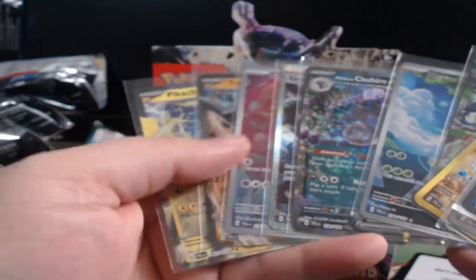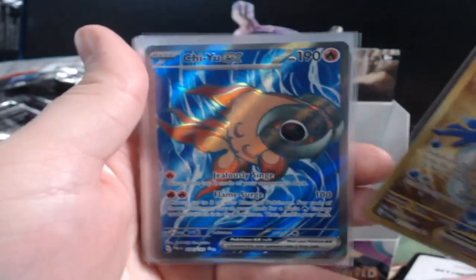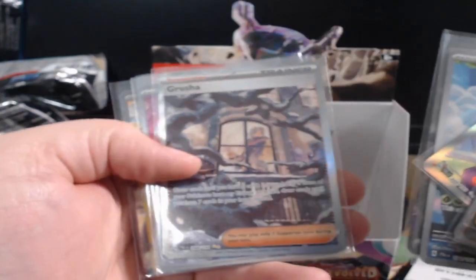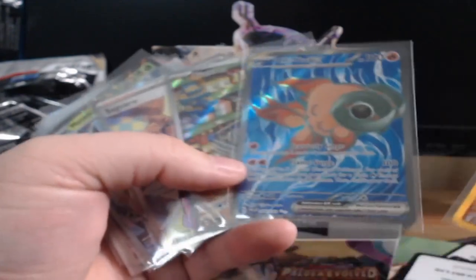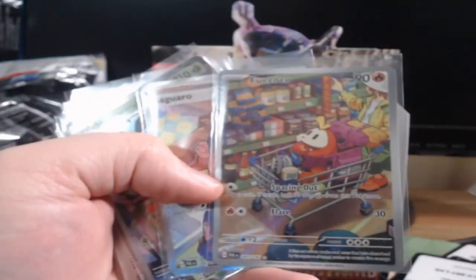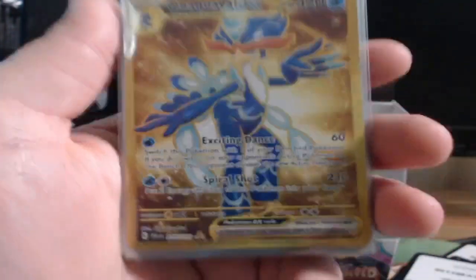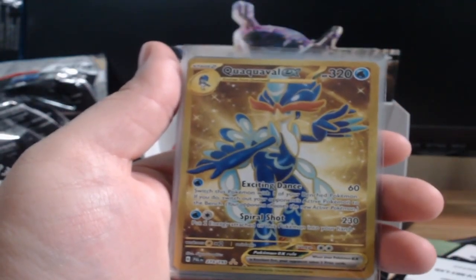If you guys enjoyed this box break, please go ahead and smash the like button down below because your support is so greatly appreciated. These cards are gorgeous — love them so much, especially the goldfish. This card is going to be a threat and a half. I'm going to my locals this weekend, showing off especially this awesome Grusha card — the color scheme alone is amazing. You got to love the Farigiraf and the Wally card. Smash that like button and I'll see you guys in the next one.